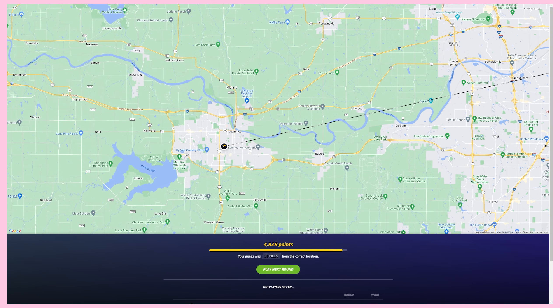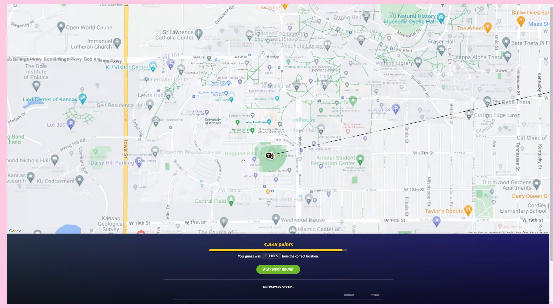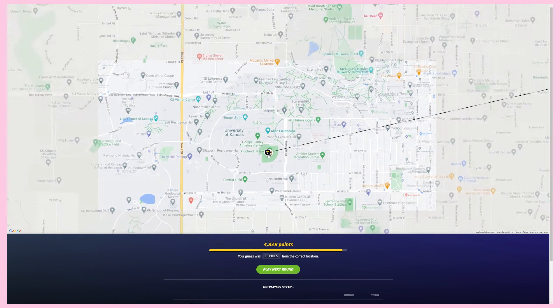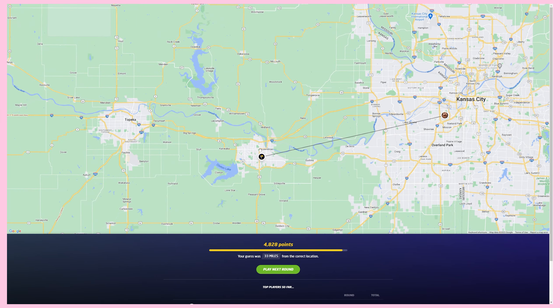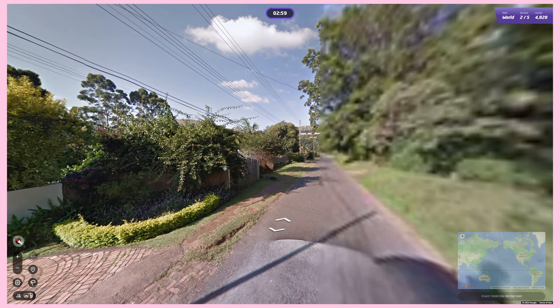It was outside of Kansas City — it was in Lawrence. University of Kansas! Oh, it's a college baseball stadium — Hoglund Ballpark. University of Kansas, duh, it said KU. I didn't know where the University of Kansas was, so I wouldn't have known that. Alright, next round!